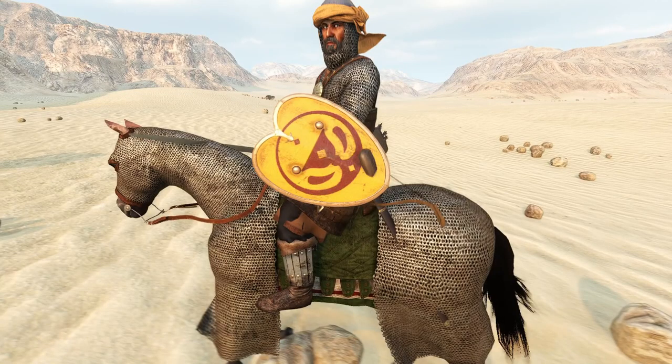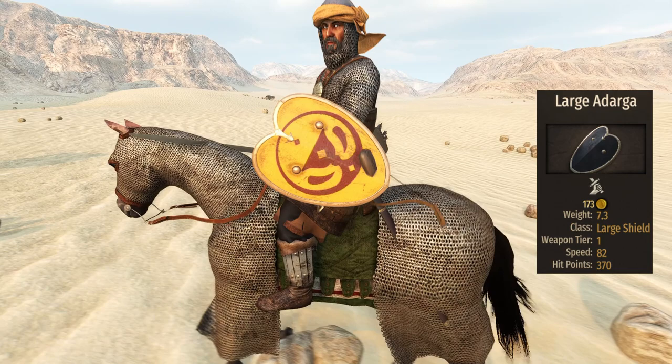For protection, the Memeluk brings a large Darga. It has 370 HP and a length of 60. So much for being large, isn't it? These guys will barely be able to protect their faces with this.